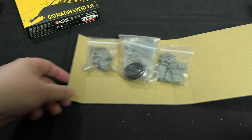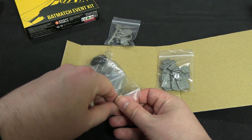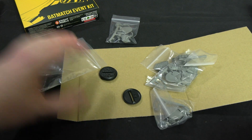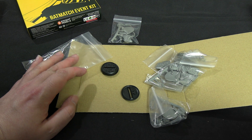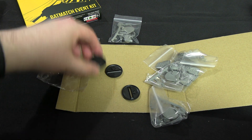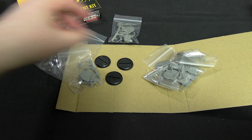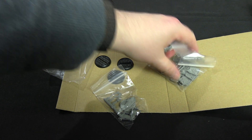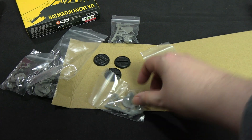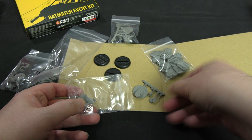Moving on to the prizes, hoping the big one is saved for last. In here should be three Ace the Bat-Hounds. They're all individually bagged - perfect. I half expected a printed-out version of the Batmatch event rules, which is available as a free PDF on the website, but there's no print copy here. We have three bases and indeed three versions of the Bat-Hound. They should all be identical, so I'll just open one. These are meant for second, third, and fourth place, or subcategories like best painted.